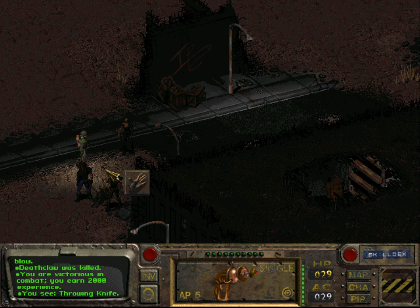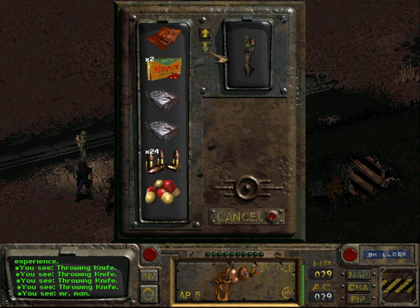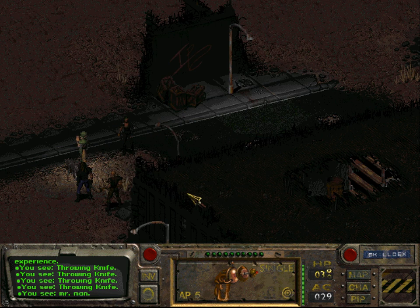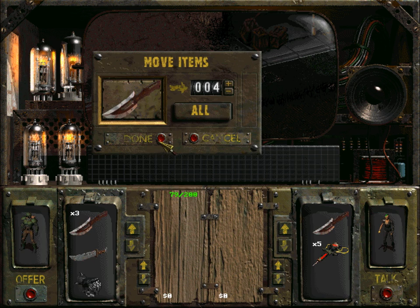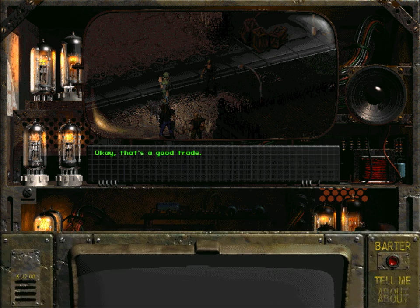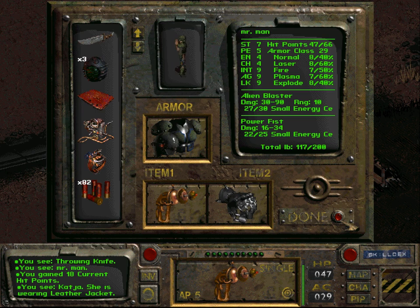We get 2000 points in experience. These are a lot of throwing knives. I will heal. You will get back your throwing knives. Okay, by the way — why did I not equip the power fist? I don't know why I didn't.